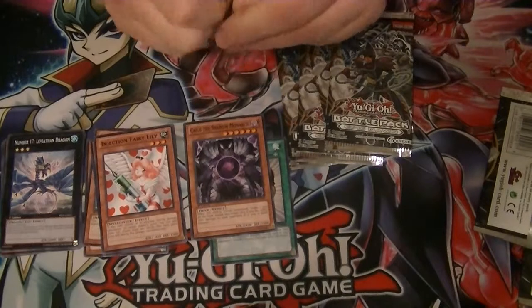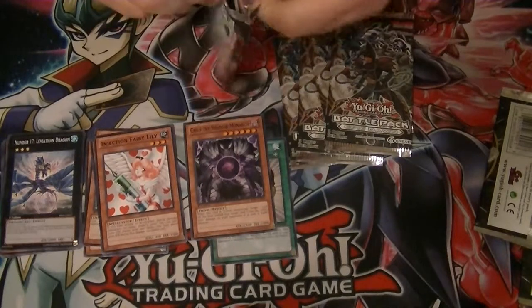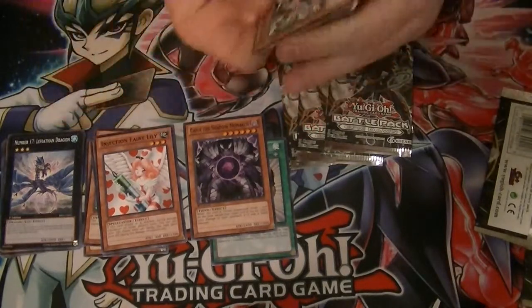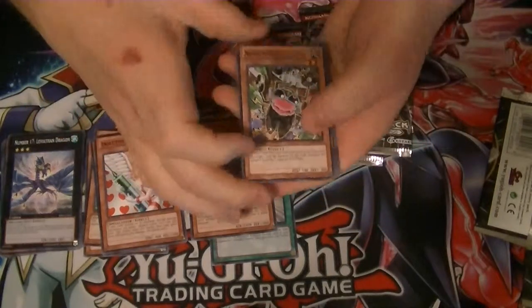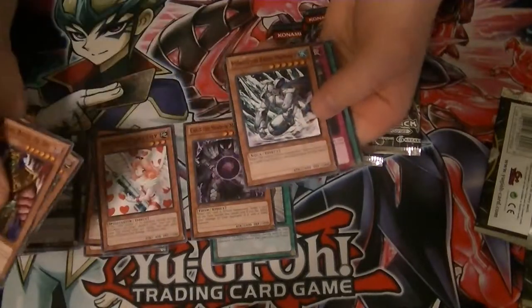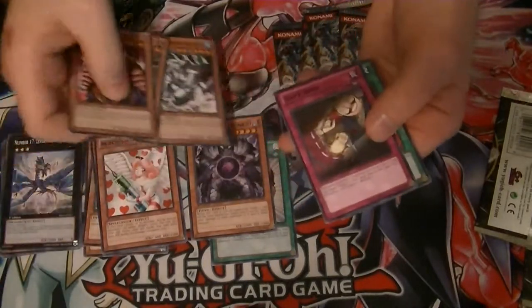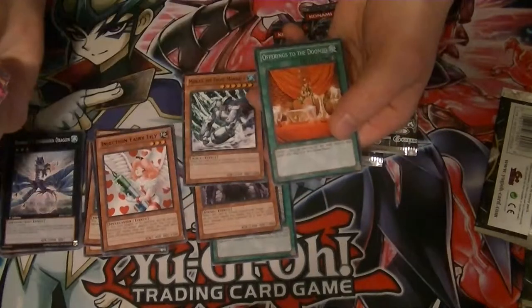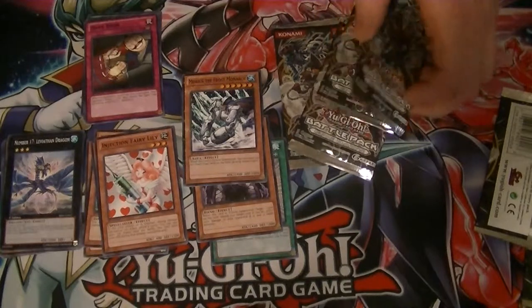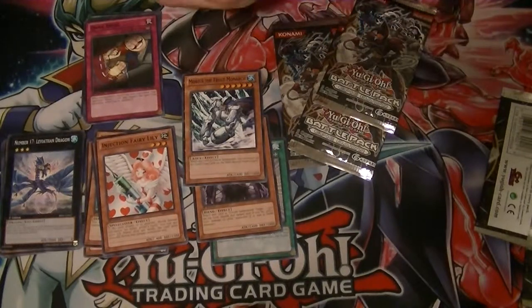Pack number 3. We got a Nosy Gnat, Dark Ruler Ha Des, our Star Foil is Mobius the Frost Monarch. Our rare is Dark Bribe and Offerings to the Doomed. So far, I'd say we pulled some really good stuff.